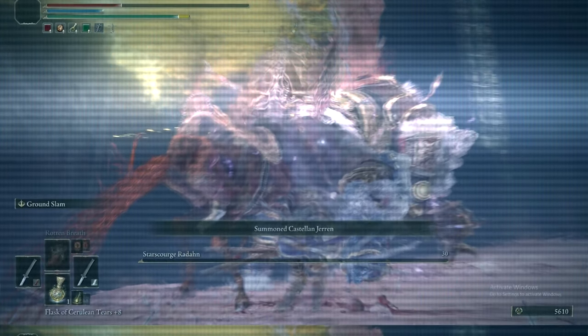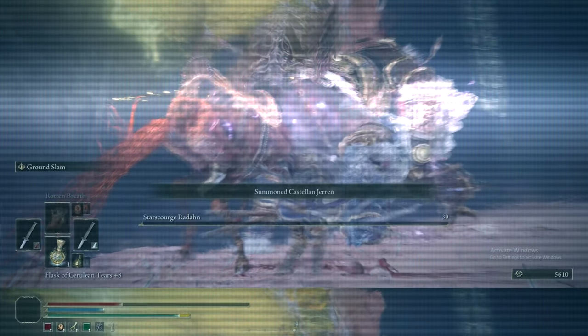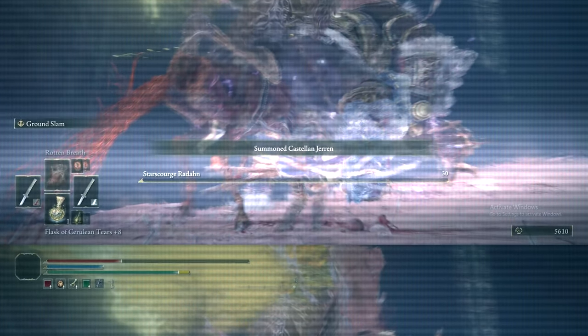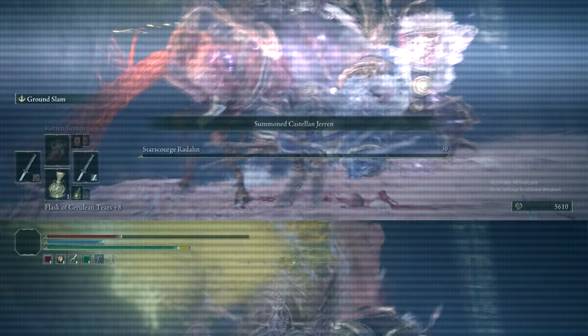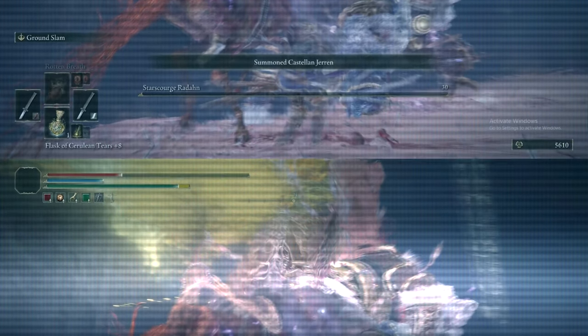For beating Radahn, you get both his Remembrance and his Great Rune. For his Great Rune, you could go to Dragon Barrow, all the way up the Tower of Caelid, and activate it — we'll just do it when we get there. His Great Rune buffs your health, stamina, and FP by 15%. All you need to know is: early game, Godric's Rune is generally better; by late game, Radahn's Rune is generally better.